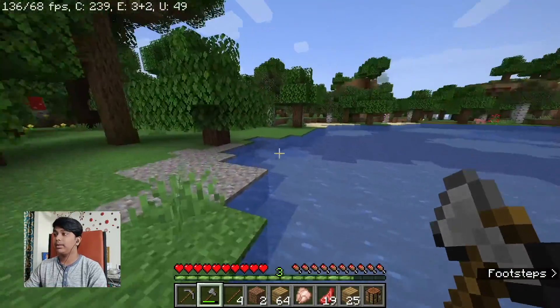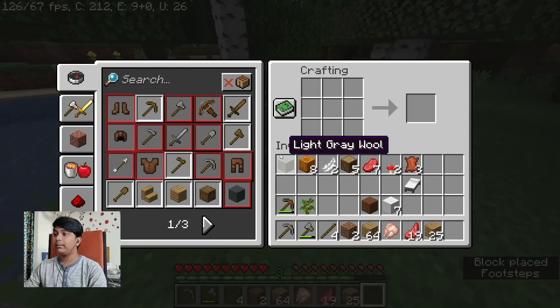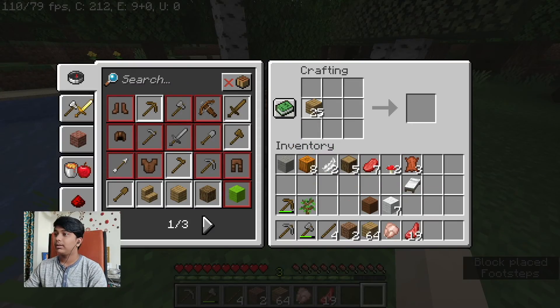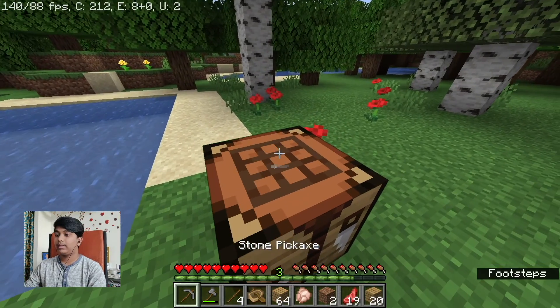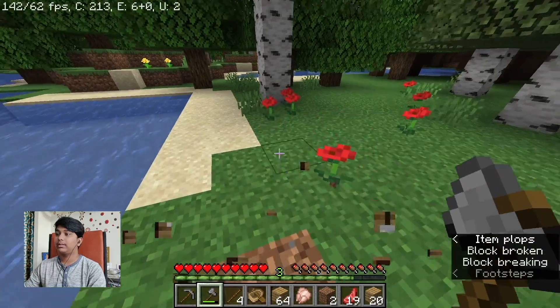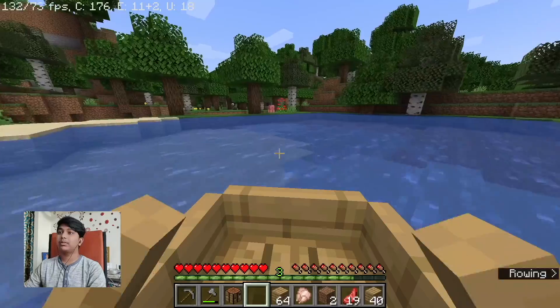Okay, we're not here. I can see a pig. Let's quickly make ourselves a boat — like this. No, that's a trap boat. Yeah. Okay, let's get ourselves a nice little boat. Let's break this. Okay, let's go — in the search of cobblestone!